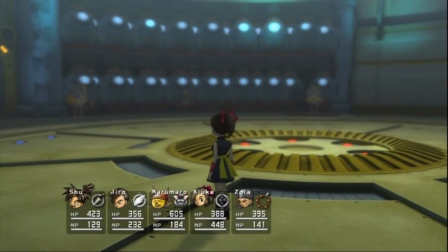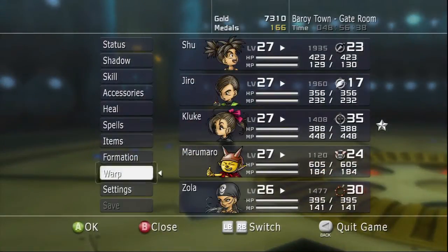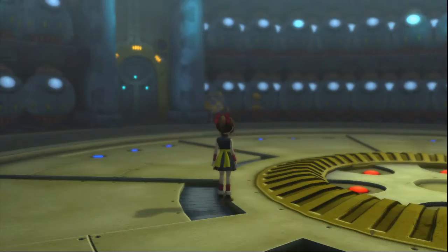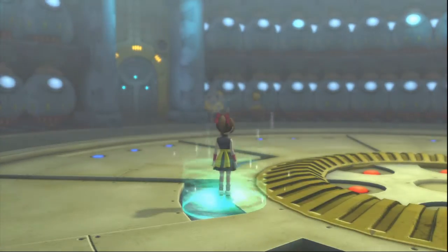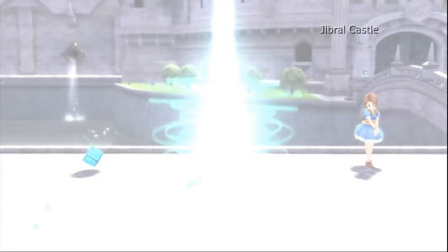And I think we searched all those already — I don't think there's anything else in here that we can do. Yeah, I think that's pretty much it here. So let's go ahead and go grab some of those blue chests. Let's start with the one in Jabal Castle, because we can check in on the nothing man while we're there, see if anything's going on. See if we got enough nothings for anything new — probably not, but oh well.